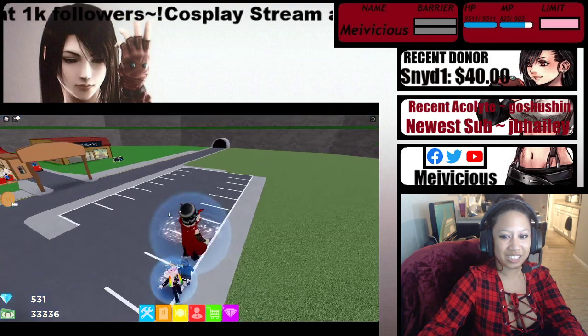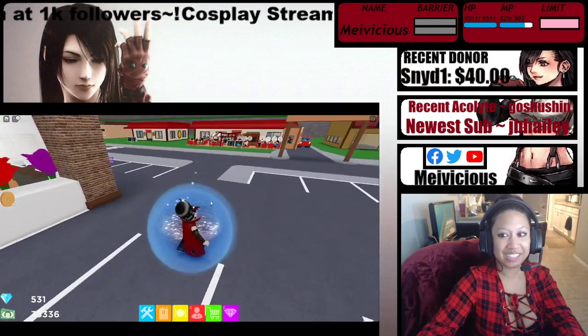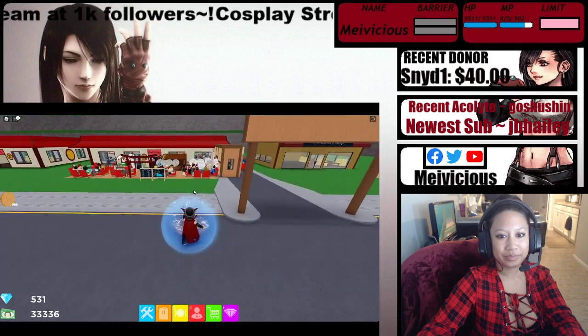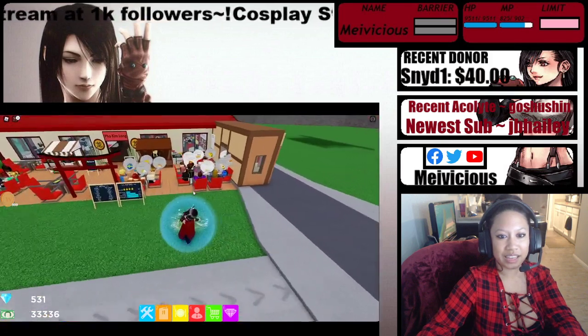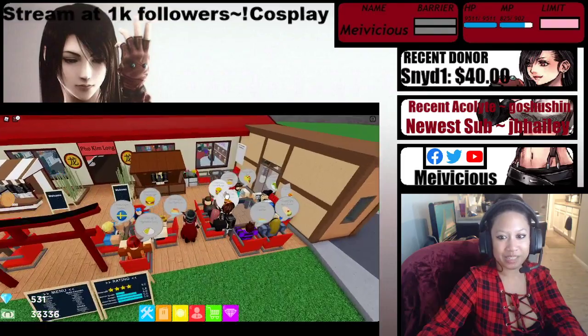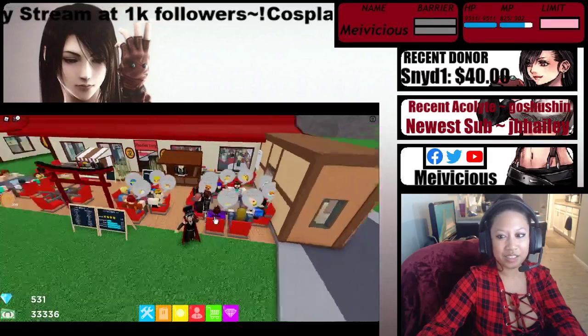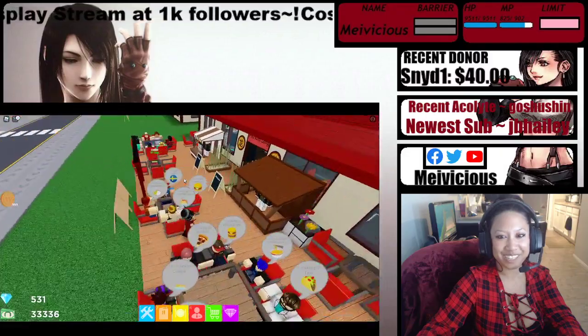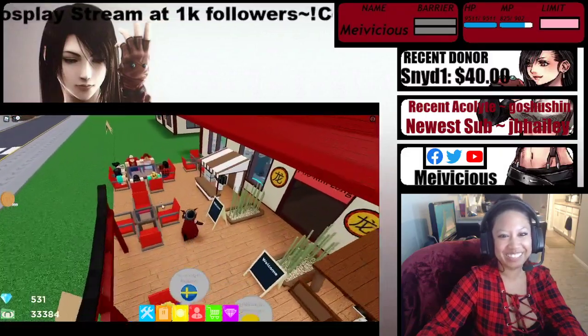Hi, Elise. 999 of these coins. Hey, you guys. Whoa. What do you do with those? I don't know how to die and it made me die. Yeah. I'm trying to get my rating up but... Oh, did you leave, Elise? Yeah. Oh, okay. Yeah, close your shop. Get your money. You don't want to get bad ratings for kicking everybody out.